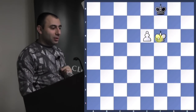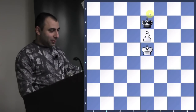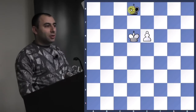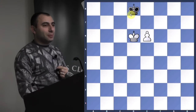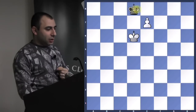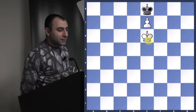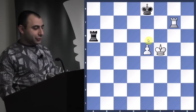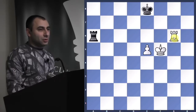Three moves you have — two of them losing, one is a draw. If he goes back, you go in front of the pawn. You get him out and queen. In front of the king: kings face each other, it's his move, so you have the opposition. He pushes, go in front of the pawn — he has to go here, stalemate. This is very important to know, because many endgames are drawn with this resource.